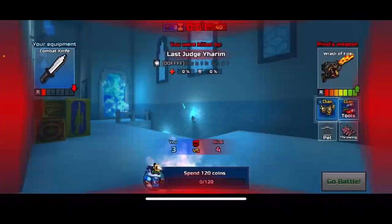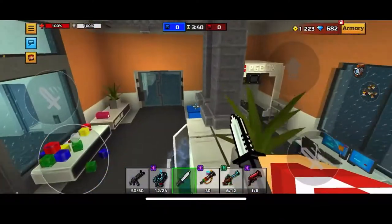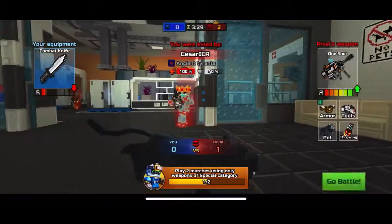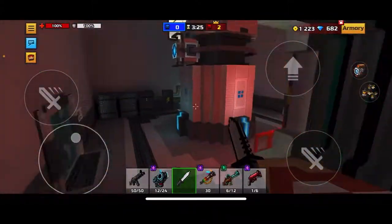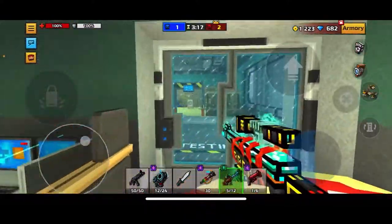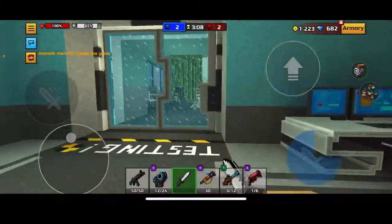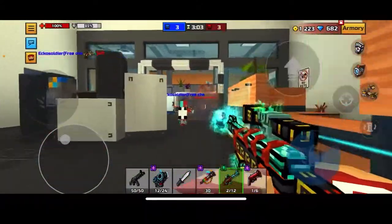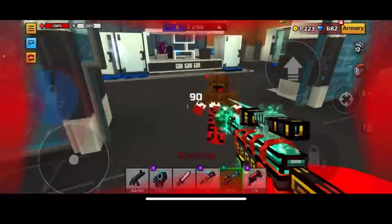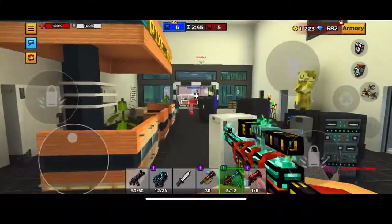I've really enjoyed using this weapon — it's really, really good. I think it might be the best sniper in the game and I don't know why I haven't got it before. It's been in the trader van multiple times. This weapon does have wall breaks so you can get kills through walls, but the damage is reduced through walls, so with a slow-firing weapon it's not very practical. I've got two kills now — three kills! I am very impressed with this weapon, I have nothing bad to say about it.